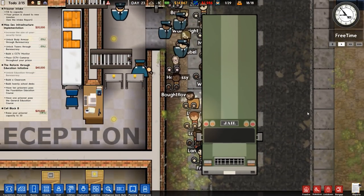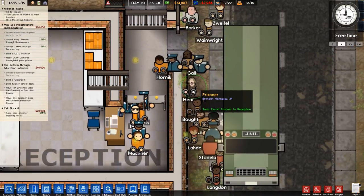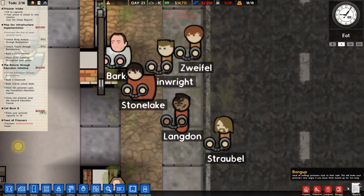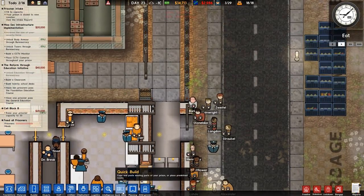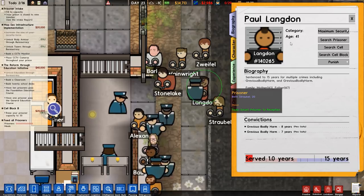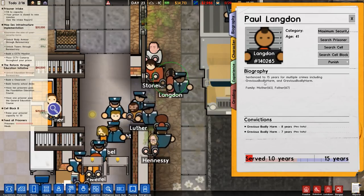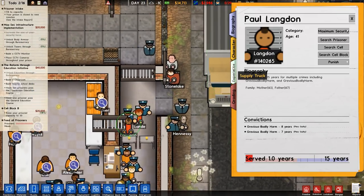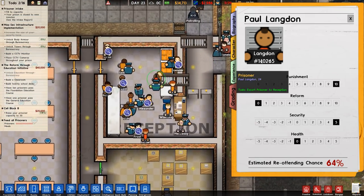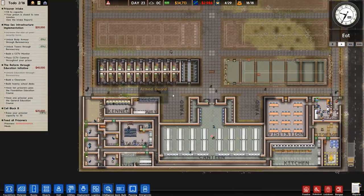A lot of people are coming out of the bus and getting placed. There's a couple of familiar faces - Jay Barker, Brendan Hannesy - and there is our first gang member. In Intelligence under Gangs, we have one blue gang member: Paul Langdon, prisoner number 14026, fifteen years for multiple crimes including two counts of grievous bodily harm. They don't have any reputation, just the trait of being in a gang.